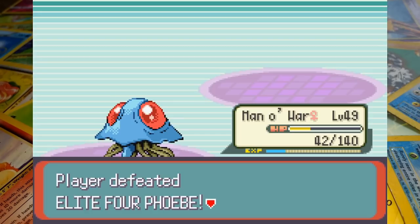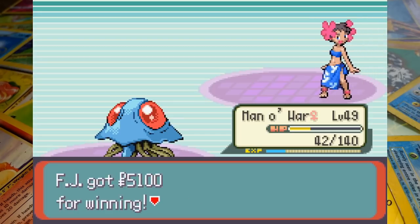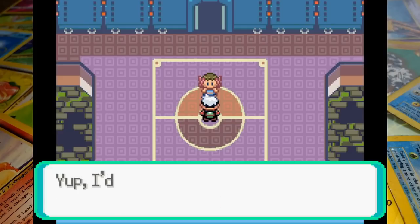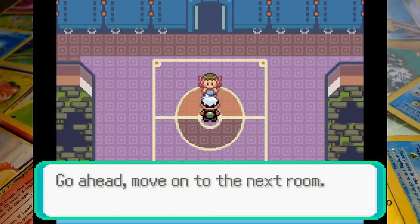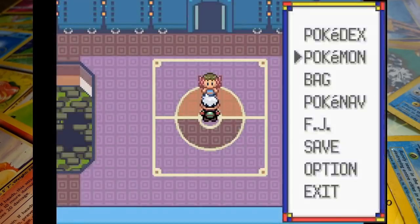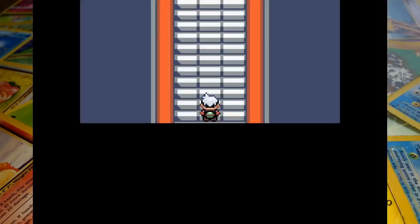This battle was way more difficult than I thought it would be. I wasn't using Earthquake to begin with hoping to save it for later, but Tyson really needed a powerful physical attack and ultimately that made the difference. None of the failed attempts were particularly interesting — a lot of losses to her final Dusclops whose combination of high defenses and powerful moveset really didn't work for our team. Hopefully these battles don't keep scaling because anything tougher may be a bridge too far.